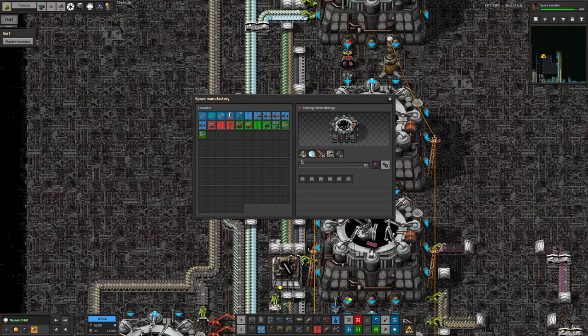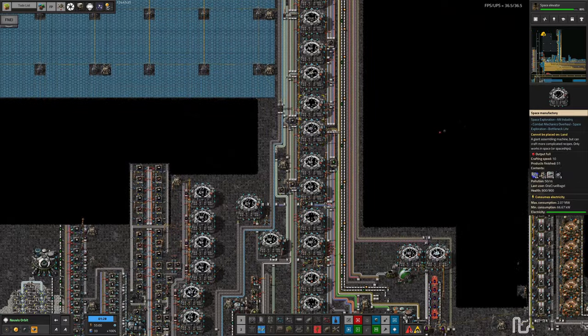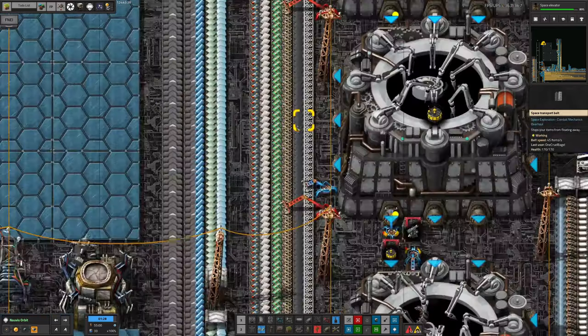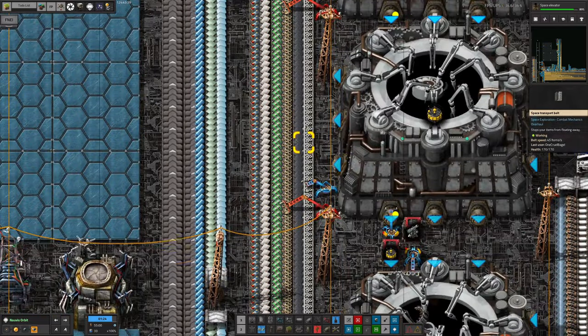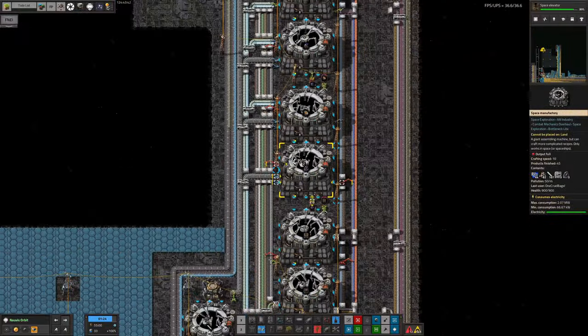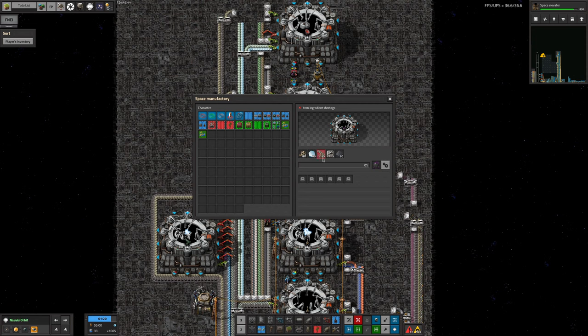Along here we've got, like most other things along here, it's taking in the normal things - heat shield tiles, assembly machines, and low density structures. Those go into practically every machine we've been building along here, which is why we've got this bus set up the way it is. We also needed the multispectral mirrors and we are making those on this bus somewhere down here.